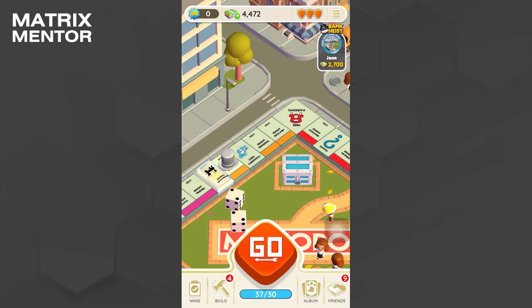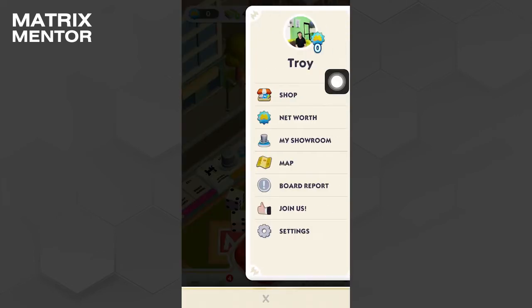The second method, a simpler way to acquire tokens in Monopoly Go, is by collecting your daily treats. Just tap on the three lines located at the top right corner and access the daily treats. By logging in on consecutive days, you'll be eligible to receive the token.